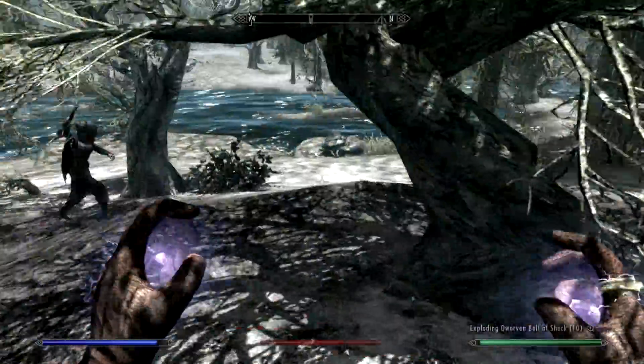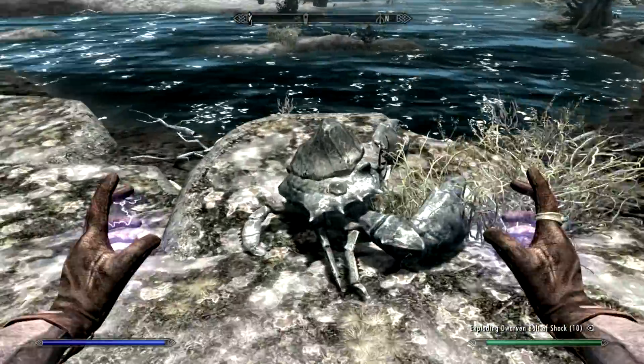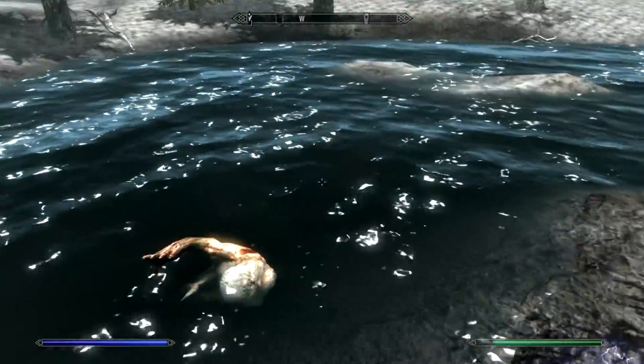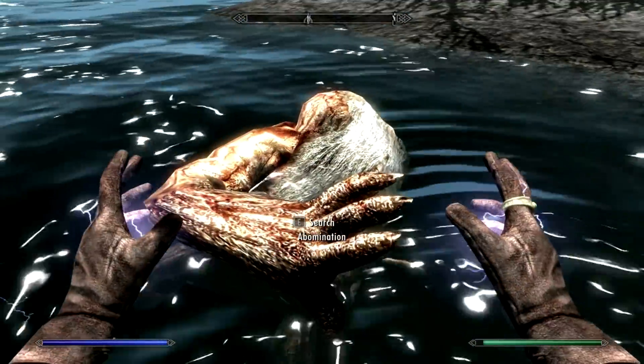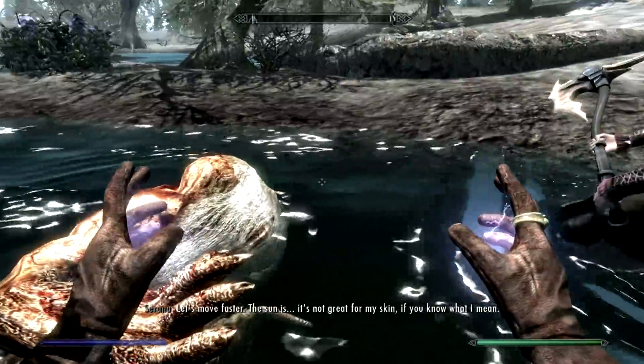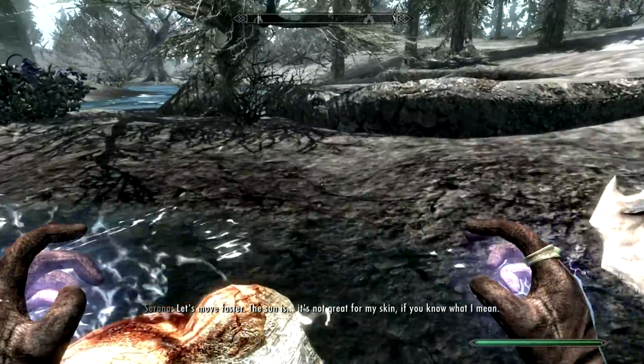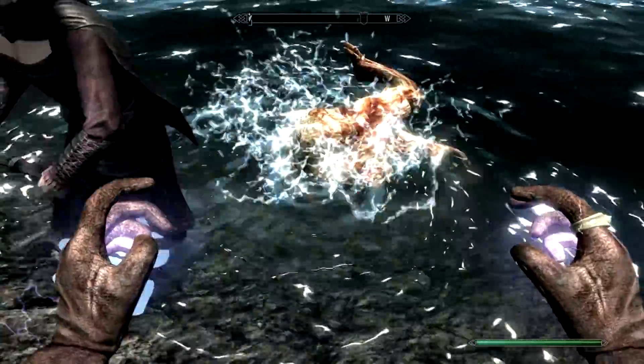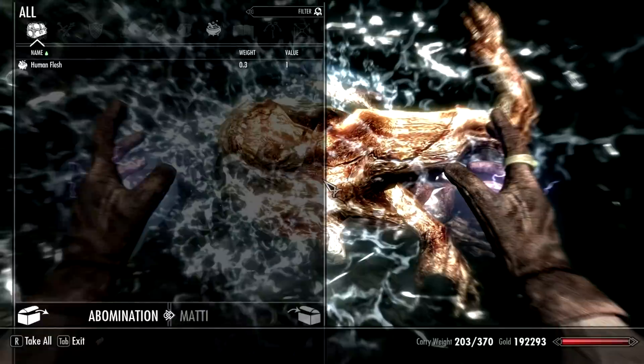Let's see what these new creatures look like. Let's skip the Crab. Here we go — Abomination. Unfortunately we can't get a good look at it here as it's in the water. I couldn't really drag it up either for some reason. Hopefully we'll run into more of these creatures later on.